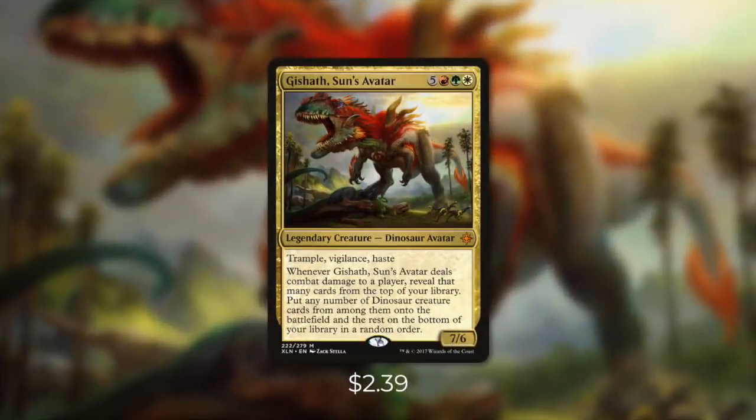Today's Commander is Gishath, Sun's Avatar. Gishath is a 7/6 dinosaur avatar that costs 5, red, green, white. It has trample, vigilance, and haste. Whenever it deals combat damage to a player, reveal that many cards from the top of your library, put any number of dinosaur creature cards from among them onto the battlefield, and the rest on the bottom of your library in a random order. Gishath is the perfect fit for an aggressive dinosaur tribal deck — a huge threat with trample, vigilance, and haste that can spiral the game out of control.